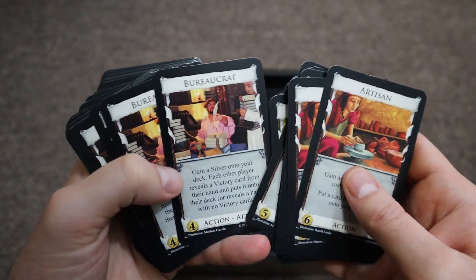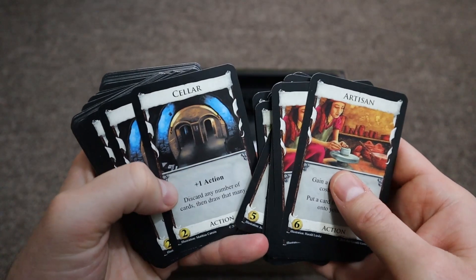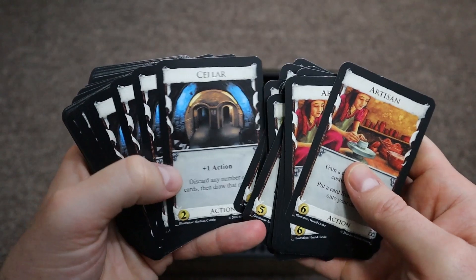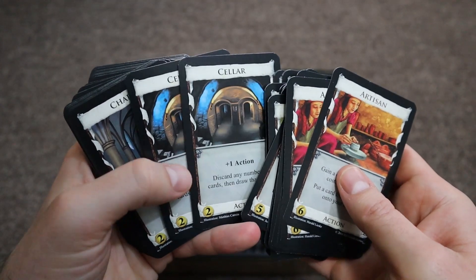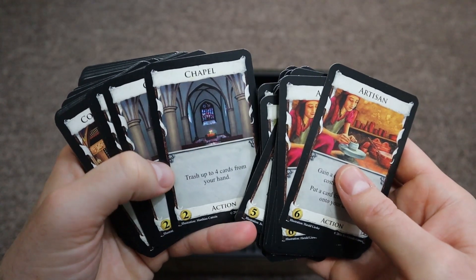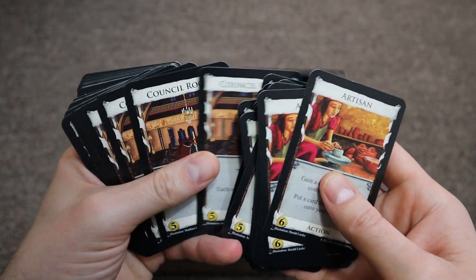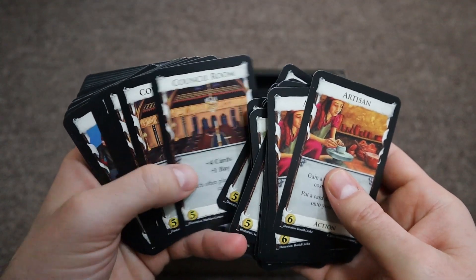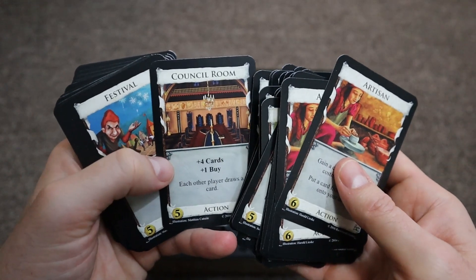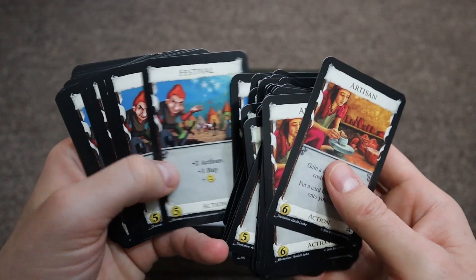You can have a bureaucrat on your team as one of your cards. Each card kind of has their own unique special ability, like a seller, for example, will let you take an additional action on your turn. Usually you'll have a base set of actions that you can do, and cards that will give you the ability to trash cards.